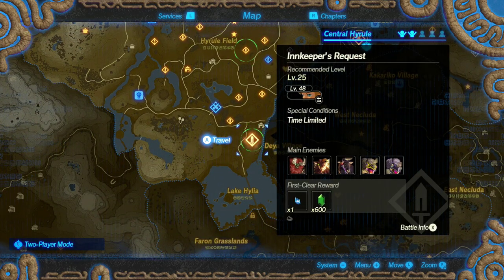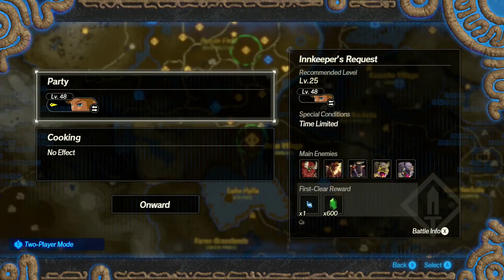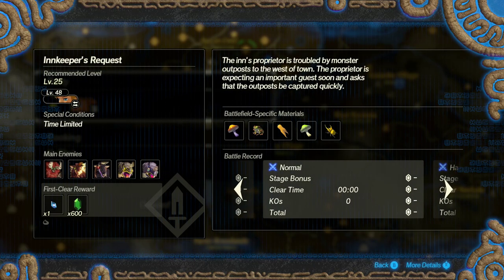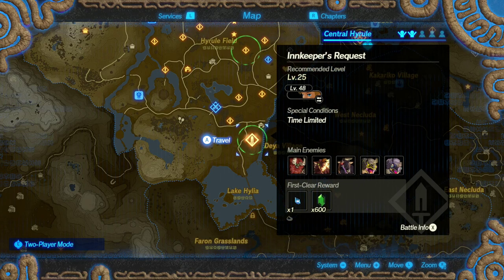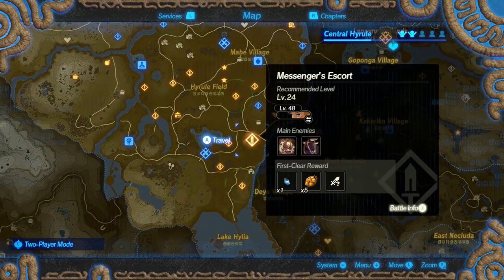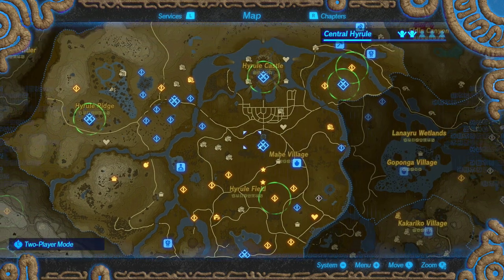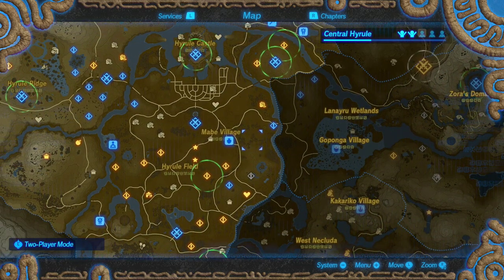This mission highlighted in green is the Innkeeper's Request, meaning I'm going to come across a Lynel here. If I look at the battle info I can see the first enemy listed is a Lynel, so I can go into that mission to try and get the items I'm looking for. As you progress you'll be able to unlock different things on your map to increase the number of quests you can track.